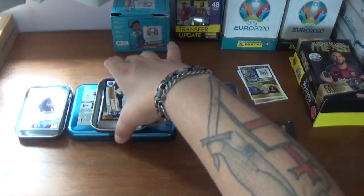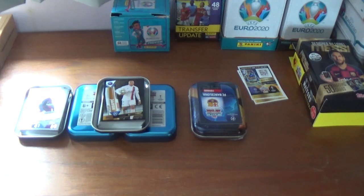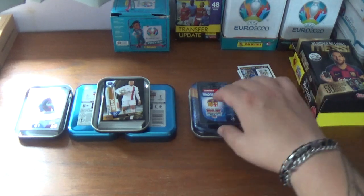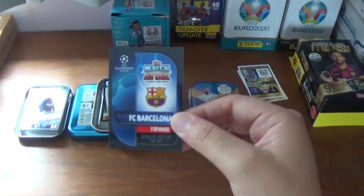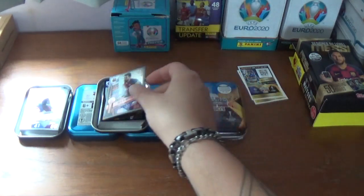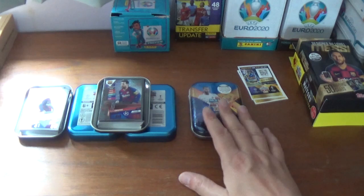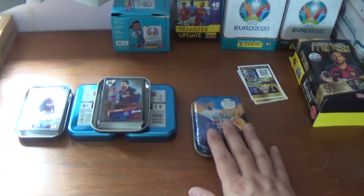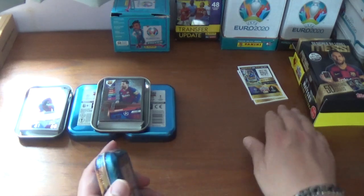Let's pop them in the lid and discard the damaged Alexander-Arnold sticker card. Let's take a look at the limited edition Barcelona forward once again — and it's the bronze Lionel Messi. To be expected to get at least one bronze. Can we do it in the final tin? We are looking for the gold, as we've had the bronze before in previous mini-tin openings.